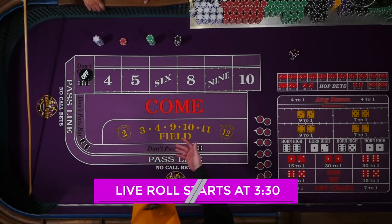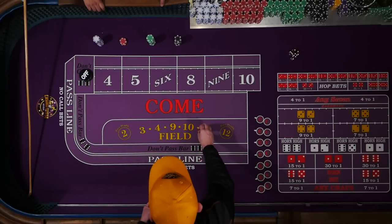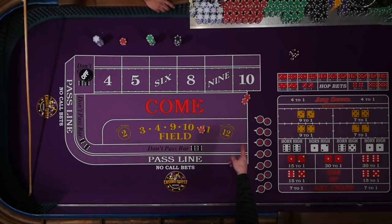So Lee says we're not really gonna worry about the pass or anything, so we're gonna assume someone else is shooting. How this bet is gonna work is we're gonna play the field every roll, and then we're going to do a $10 hop — $2 on every combination of the five and six.